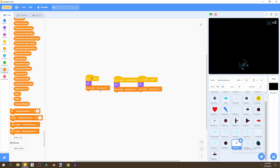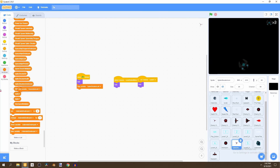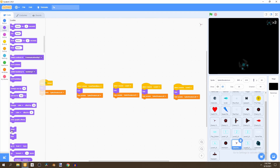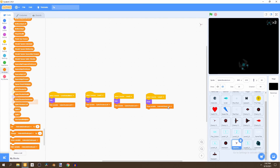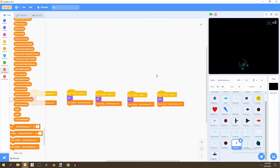Instead of hiding the variable spaceships left, change it to spike shooters left and replace those two variables. Duplicate to level two. For level three, we'll show it since in level three we have the spike shooter — go to variables and show the variable spike shooters left. Duplicate again for level three and level four.